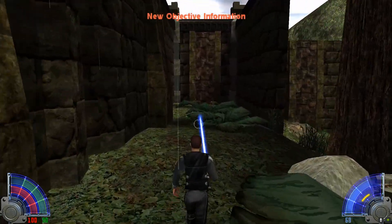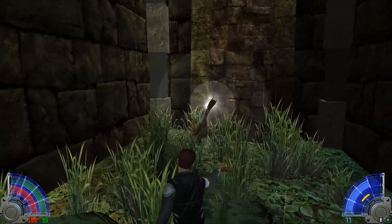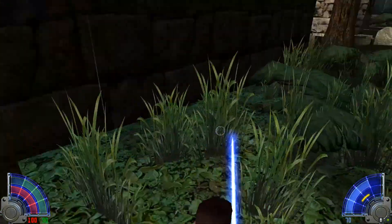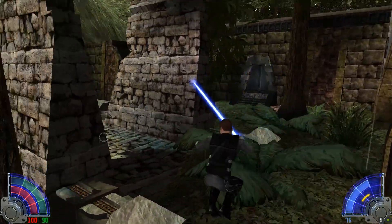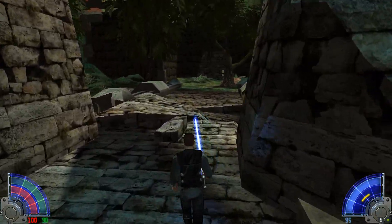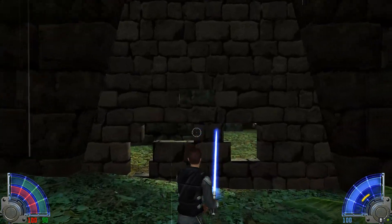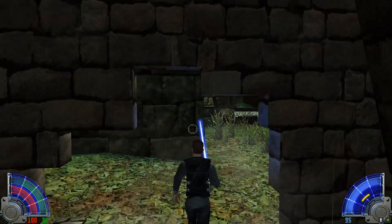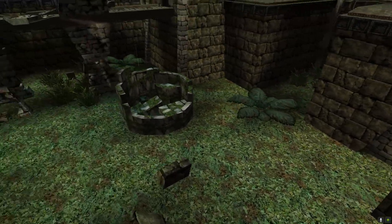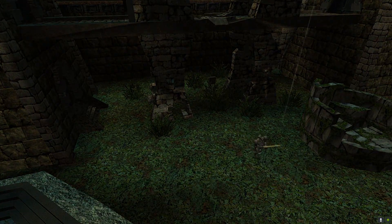Okay Jaden, you need to use the Force to jump across the ravine. You'll have to use Force Push to get out of here and into the next area. Hey Jaden, this should keep you busy till I finish the course — Rosh always trying to make hard things harder.